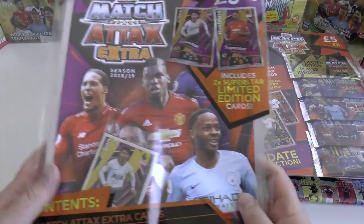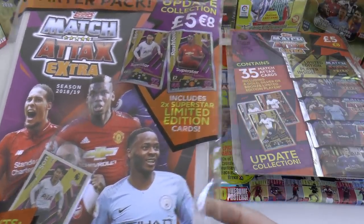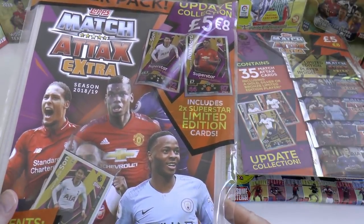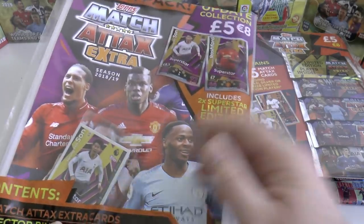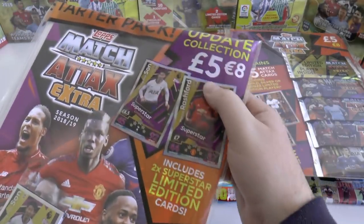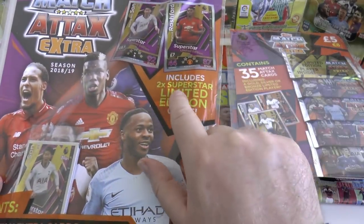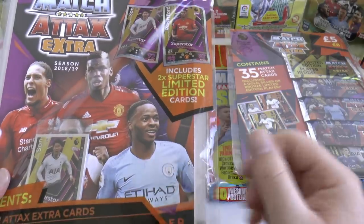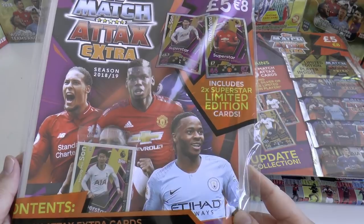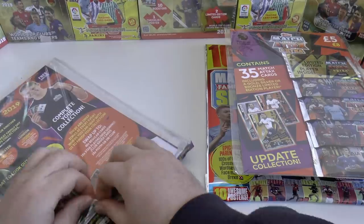As you see, there'll be no innovation whatsoever in this collection from Topps as they've totally lost interest in the Premier League. But for all you guys who like to collect the cards for Premier League like ourselves, it's a no-win situation — you have to collect. Inside this Starter Pack, which costs £5 or €8 if you're outside the UK, you'll grab two Superstar limited edition cards. There's not many limited edition cards or many cards at all in this collection, bar Man of the Match cards.